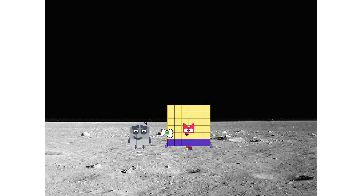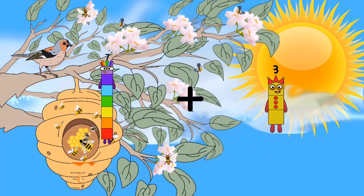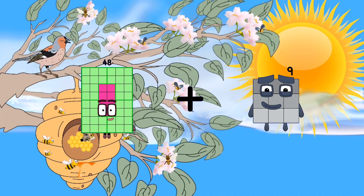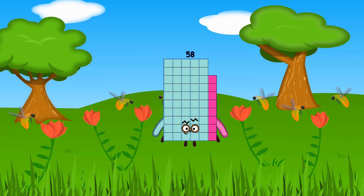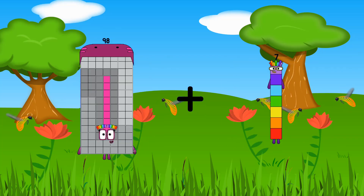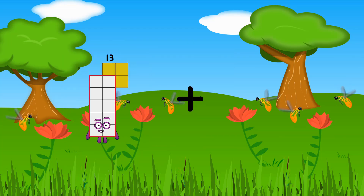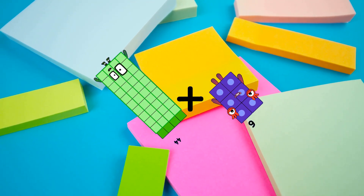Hello. Looking for this? 7 plus 41 equals 48. 48 plus 10 equals 58. 98 plus 14 equals 112. 44 plus 6 equals 50.